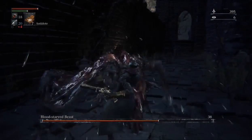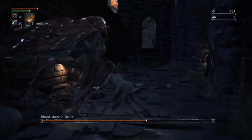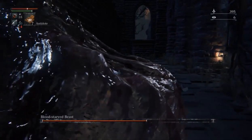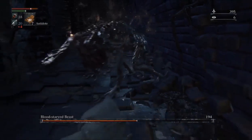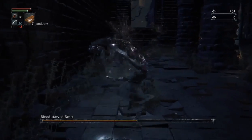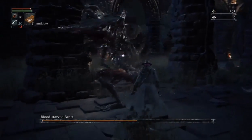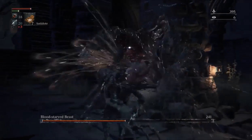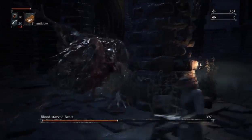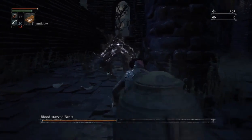Just one attack can poison you instantly, and the poison is rather rapid in degenerating your HP. So you may want to equip some antidotes, just like I do there. As you can see on the item, the little square right next to my blood vials and my bullets.